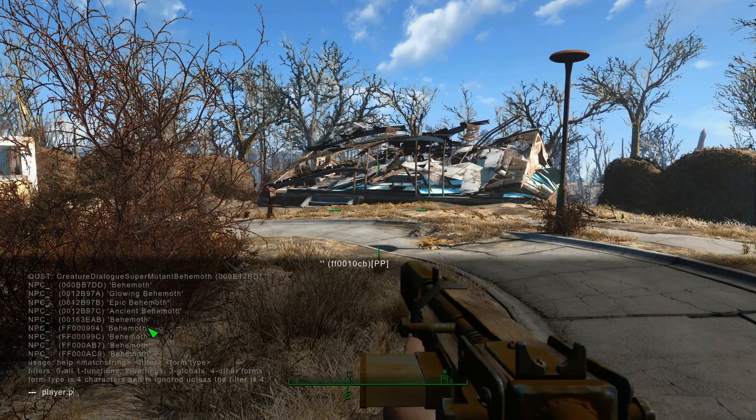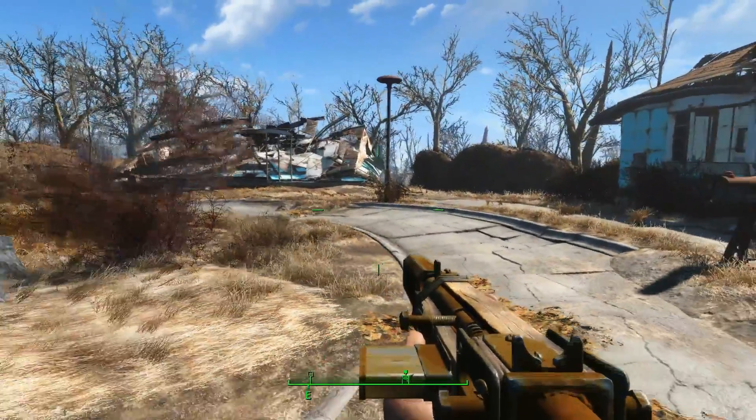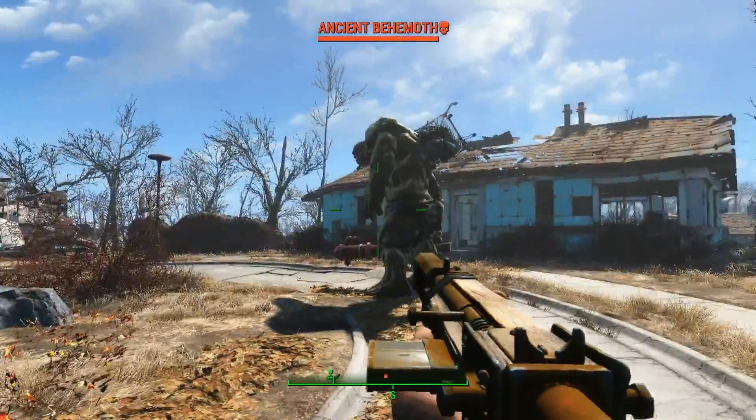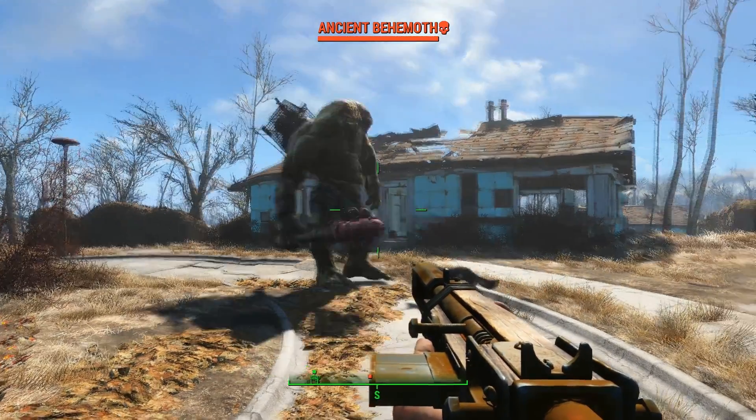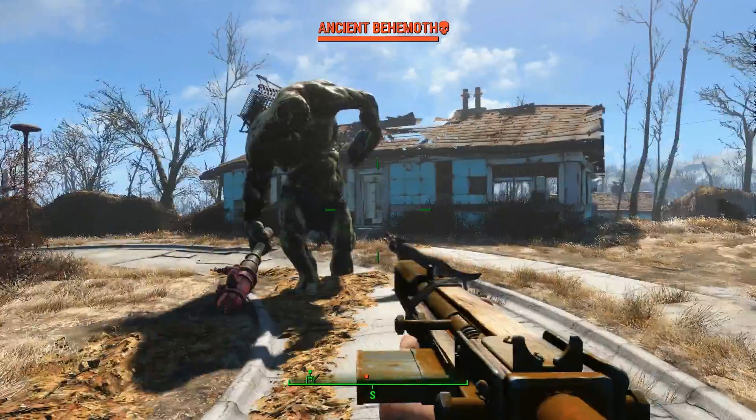So let's do player.placeAtMe: 12B97C. That should spawn you an ancient Behemoth. And we got this thing in the middle of town since we spawned this Behemoth. Let's spawn in something cool.